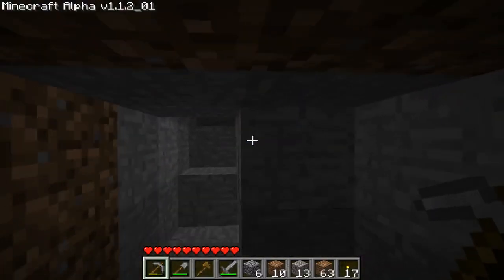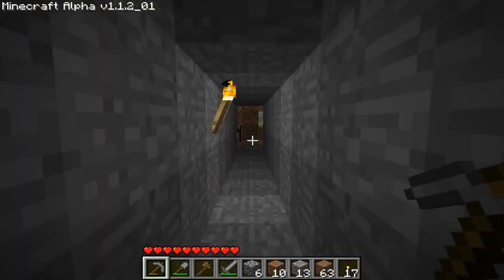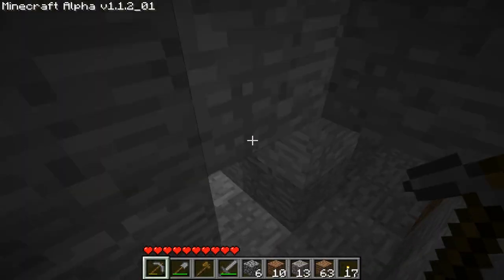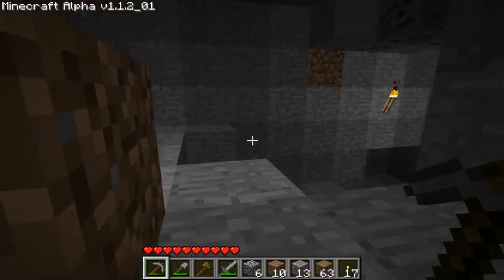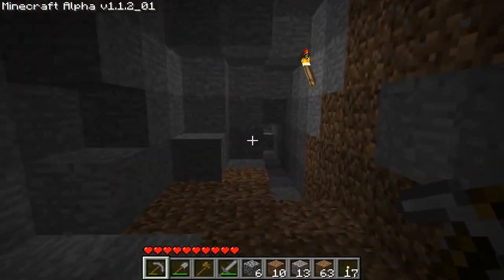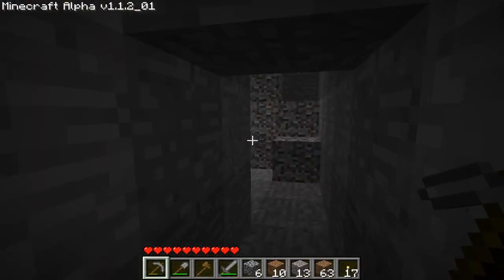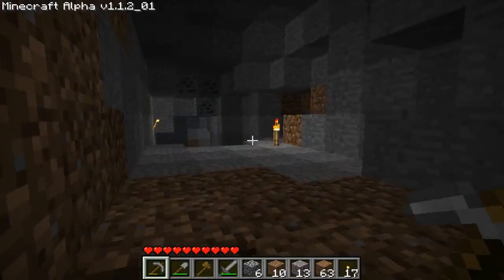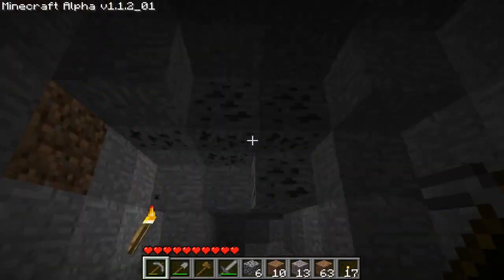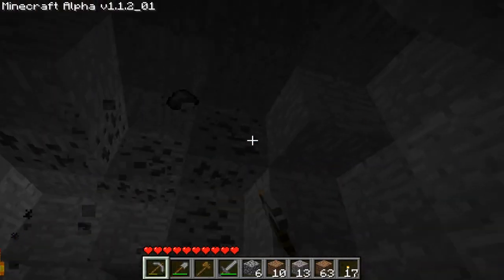This looks like my first cave system I found. There's my shelter. So we have two cave systems. And that's where I dropped down. There's some more coal — cool. Let me get this coal quickly.